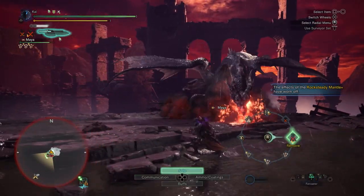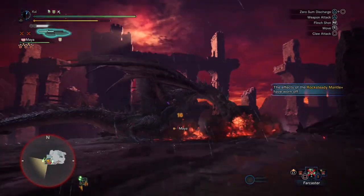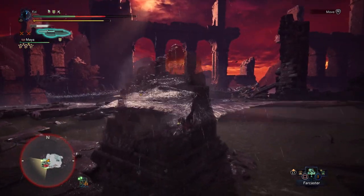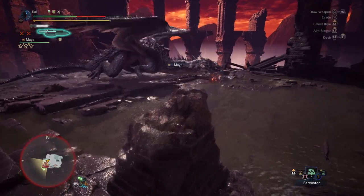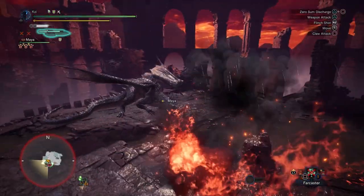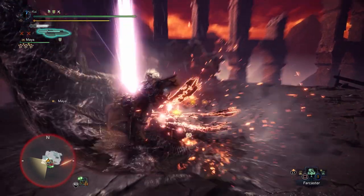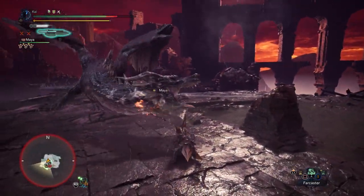When it comes to the Switchaxe, it is actually a very effective weapon for taking on Fatalis, but you have to make use of the Zero Sum Discharge spam to effectively take on the monster. This means we're going to be latching ourselves onto the monster's head quite a lot and dealing the majority of our damage there. This is because a lot of Fatalis' flame moves don't actually knock you off his head, and the ones that do can be countered with various mantles. Add to this other quality of life skills, and this build is quite effective at taking on Fatalis.